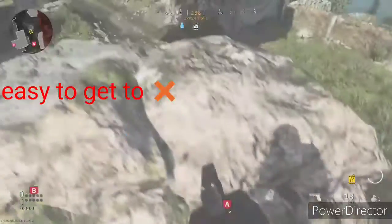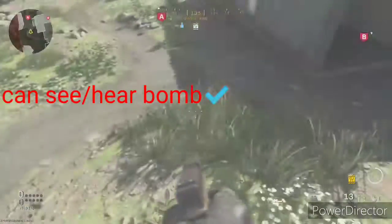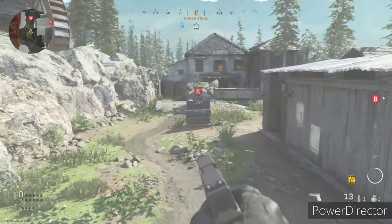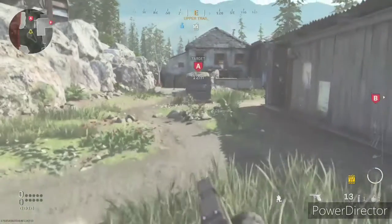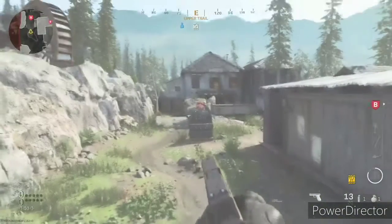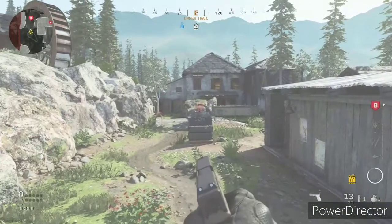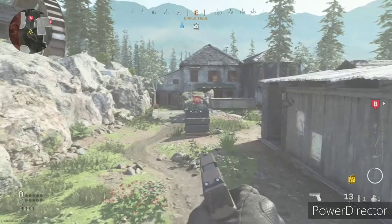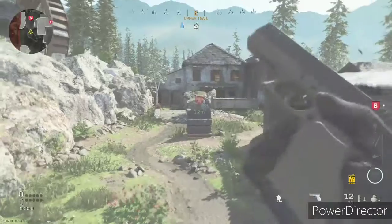The second spot at bomb A is going to be up on this rock. If you move forward perfectly, you're not able to be seen from behind. This spot is probably the hardest to get to, so you definitely want to throw smoke directly on the rock, move forward and chill. The spot is overall really good, but it's hard to get to.